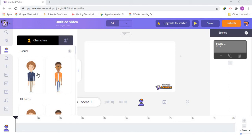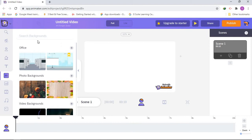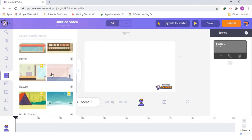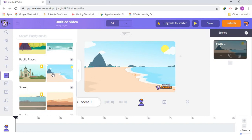First, we're going to choose a background, which says BG — it means background. I think I will choose the beach background because, if you know, it's my favorite place.